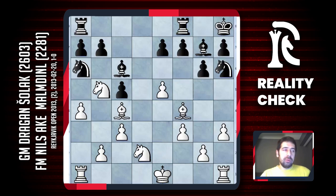Black decided to go king h8. I'm not sure if this move is useful — maybe one day he wants to push f6 but it's not so easy to achieve. I was thinking whether to push h4 or maybe even g4, but finally I decided to go for long castle. Maybe this was not the best move because black now can play knight f5.